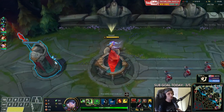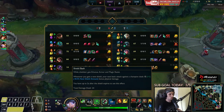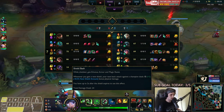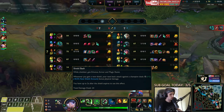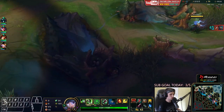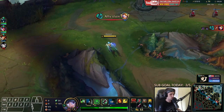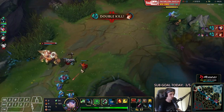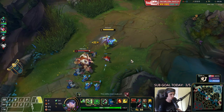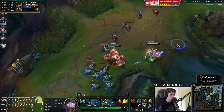The only problem about this build is that we don't have the Transcendence ability haste, which means we cannot stack our Qs from the start. So if you're running this setup, you have to go for Warhammer and Lucidity Boots — get them as soon as possible, otherwise you won't be able to Q properly. I've got to keep that in mind.